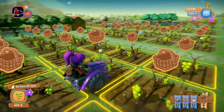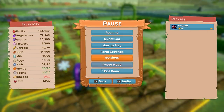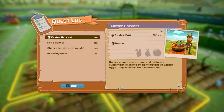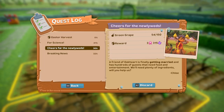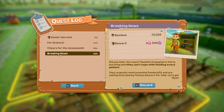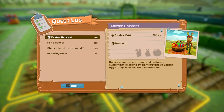I've got all my grapes here which I'm doing for a quest at the moment. In the quest log, we've got the 'For Science' quest — I need to harvest cypresses and piranhas, and for 'Cheers for the Newlywed' I'm making some green grapes. We also have to harvest some bamboo which I have around the place.